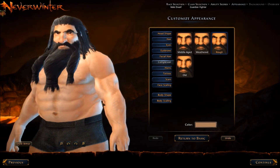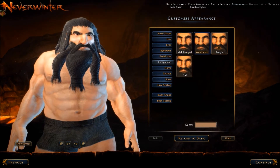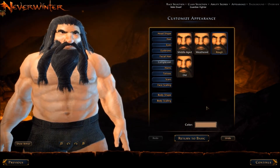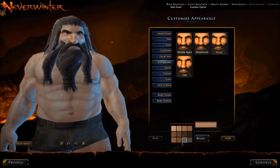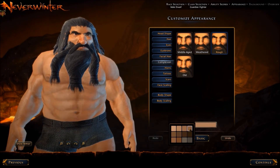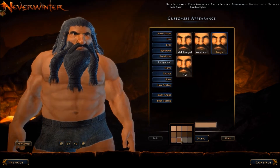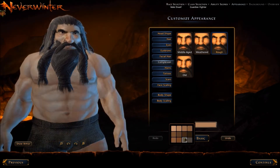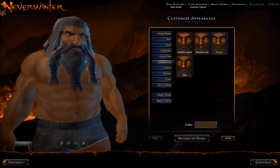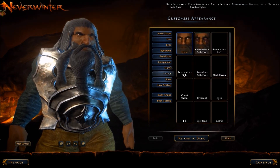For the appearance, these are obviously texturing options for the face: middle-aged, weathered, rough, and old. Here's where you choose your skin tone as well. I like that they have an ashy look too, instead of just going from light to dark. We'll go with something a little bit darker. No horns, obviously, for a dwarf — that's only available on the tiefling, and for that you only get two choices: one that goes straight back, or one that curls up towards the front.